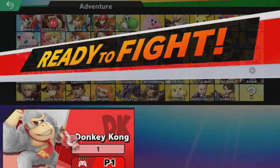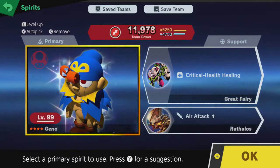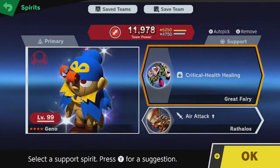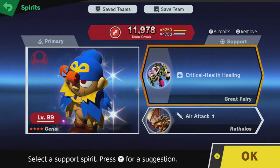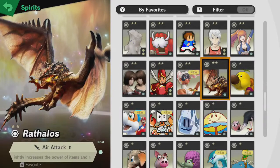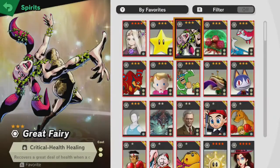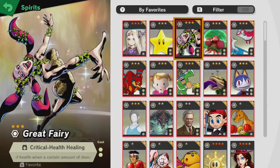You don't need to use Donkey Kong, but it definitely wouldn't hurt as that's what I'll be using and you can go off of what I do. The primary spirit I'll be using is Gina, because he has a good increase in both offense and defense, which is really helpful when dealing with bosses in general. The two support spirits I will be using are the Great Fairy and Rathalos. Rathalos increases items and attacks in the air. We'll be using aerial attacks heavily in the first stage of the fight, so it's really important to have it. The Great Fairy increases health when at a critical damage, which can essentially undo one of the opponent's hits, which pretty much saves you at some points, especially in the second phase of the Dracula fight.